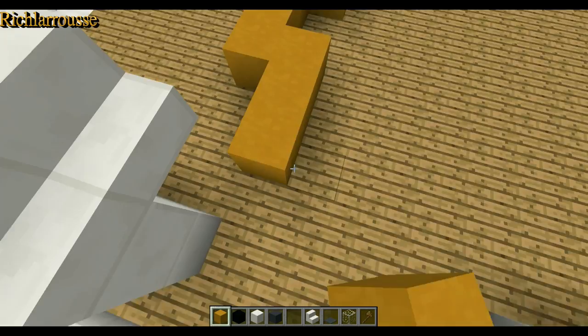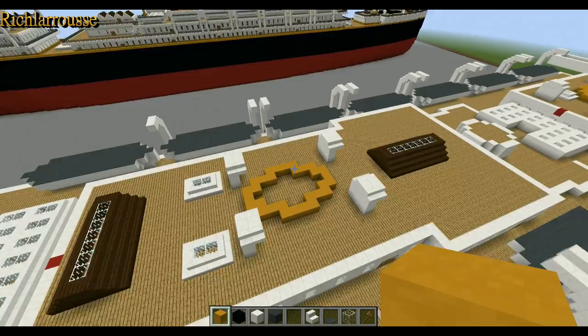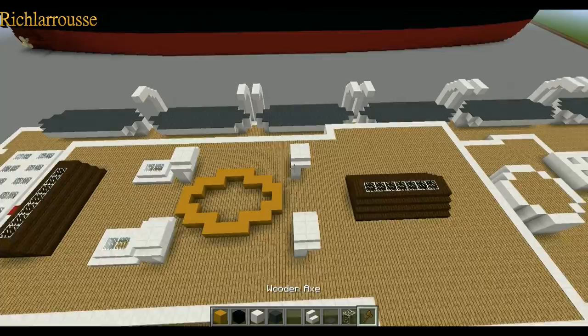2 out, 2 back and then 4, 1, 2, 3, 4 and then 3, 1, 2, 3 and then 2. Same on the other side: 2 out, 2 back, 4, 1, 2, 3, 4 and then 1, 2, 3 and then 2 and 1. And there we go, that's the position of funnel number 2.